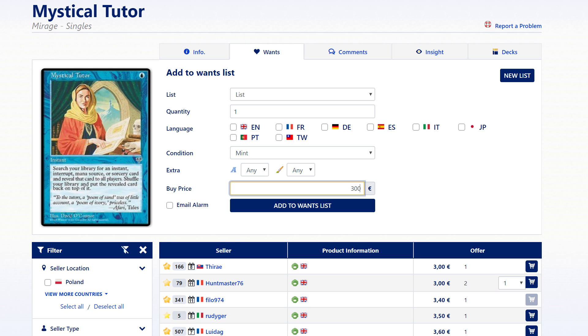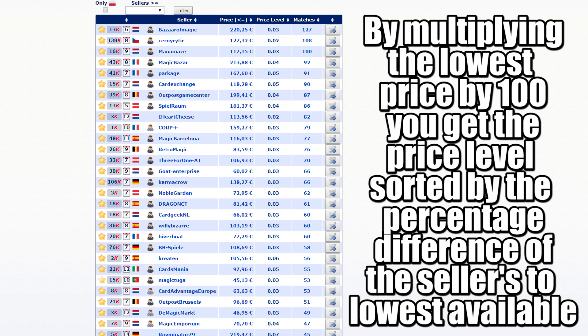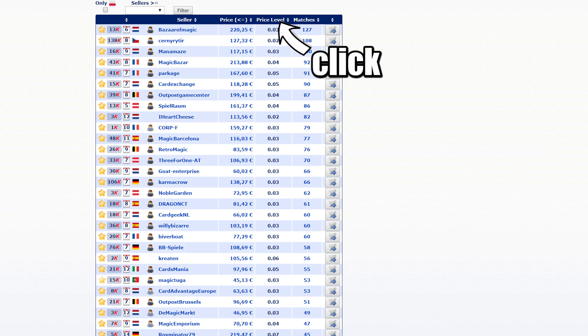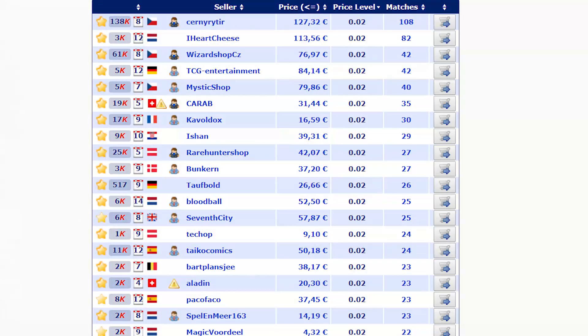Instead of picking the maximum amount you're willing to pay for a card when compiling your want list, find the lowest price for that card and multiply it by 100 each time you add a new card to your want list, then put that number there instead. This way, when you get a list of sellers with the most cards available from your want list, you'll be able to sort them by how close their prices are to the lowest price available.